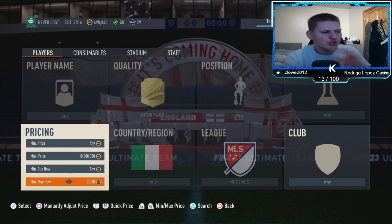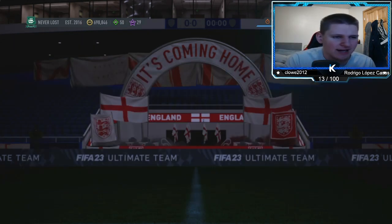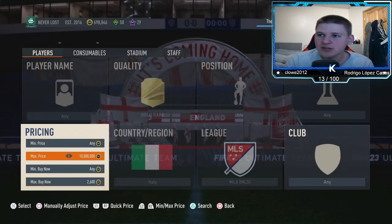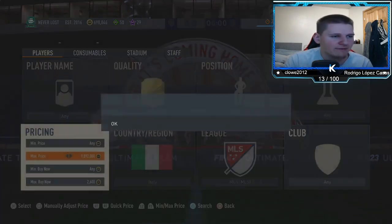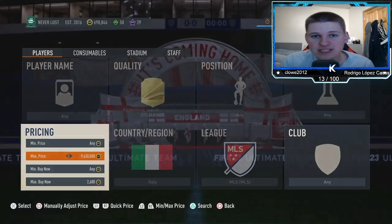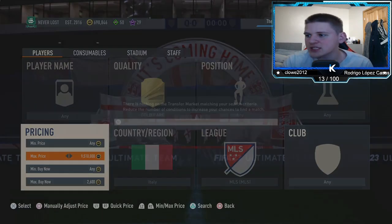I'm going to sell these for around 2,900 to insta-sell rather than waiting an hour at 3k. You lose 145 coins in EA tax, so going down 300 coins from 3k you're making around 155 coins per card. The good thing about this filter is you can mass bid these because they're not that difficult to pack, and it is Thursday so there'll be a lot of packs being opened.